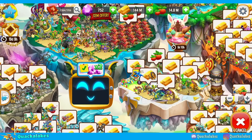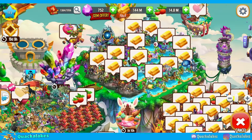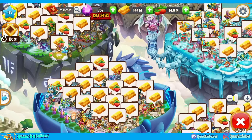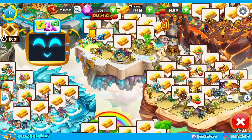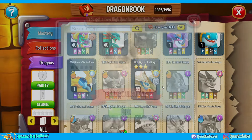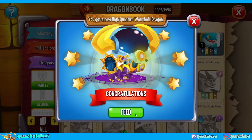Baby boo, High Quantum Wormhole is here! We did manage to acquire this dragon free to play with lots of trading and obviously the current High Quantum Wormhole chests and the Insignia chests that we've got. There is the beautiful, beautiful baby in all of his fandangled glory.